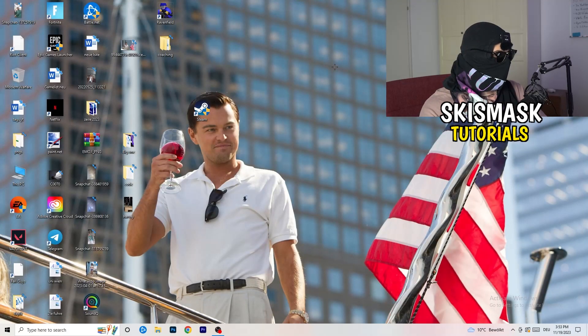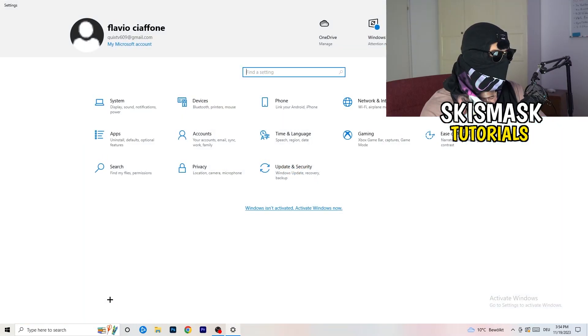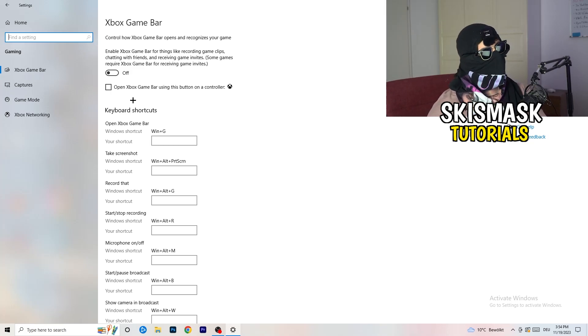Navigate to the bottom-left corner, click the Windows symbol or press your Windows key, and open Settings. Go to Gaming and turn off the Xbox Game Bar, because you don't want anything running in the background. Especially on low-end PCs, Xbox Game Bar can cause a lot of trouble with not launching and general issues, so just turn this off.